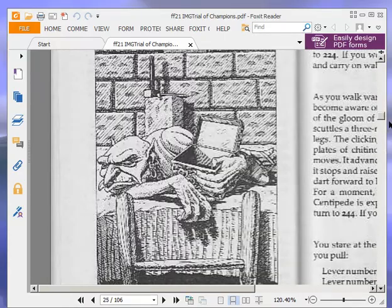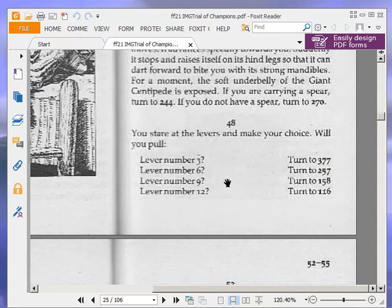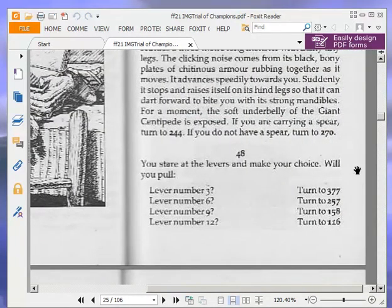48 we go. You stare at the levers and make your choice. Will you pull lever number 3 (turn to 377), lever number 6 (turn to 257), lever number 9 (turn to 158), or lever number 12 (turn to 116)? We are going to pull lever number 3 and turn to 377.